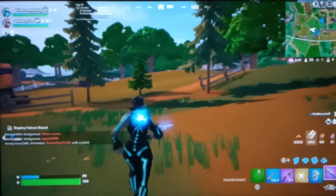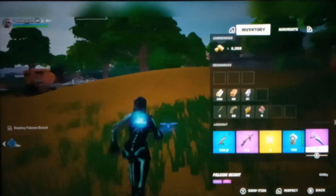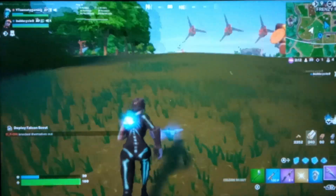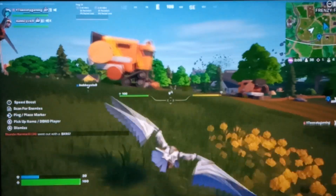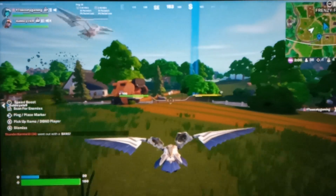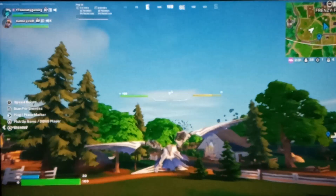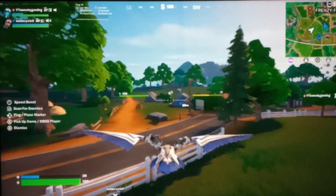Okay guys, I've literally just found this new thing they've added called the Valken Scout. I've seen this thing in the trailer — it's absolutely sick. Let's see what it's like. Oh my god, it gives 100 health as well. Is it like a signal out with wifi or something? This is cool, won't lie.